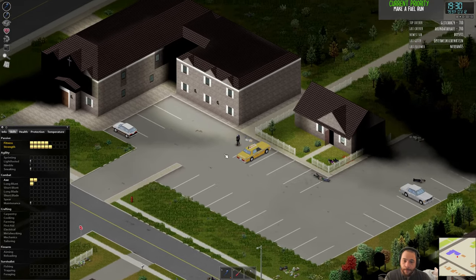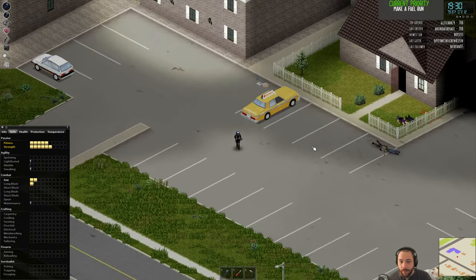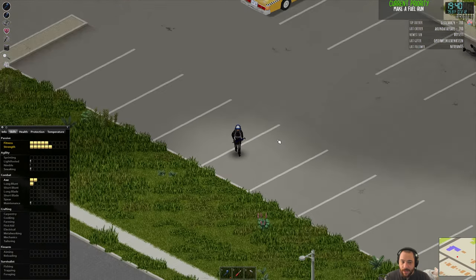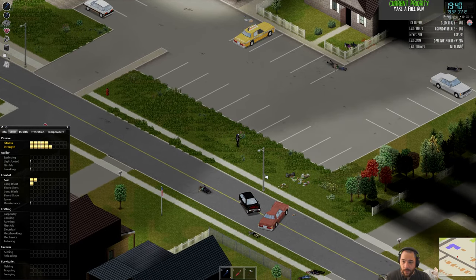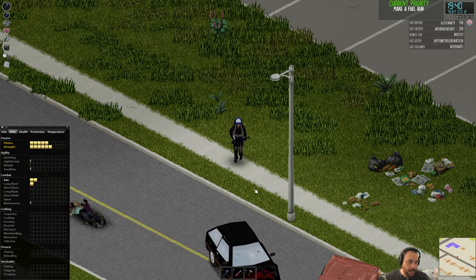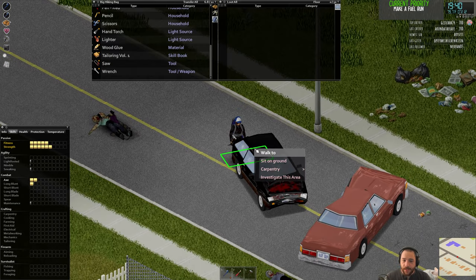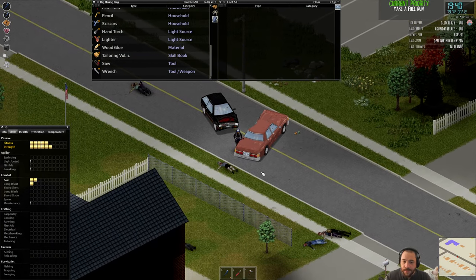So if you find a better vehicle out there — it's in better shape, it has better stats, but it has no gas, you just have the keys — having a gas can on hand is essential for that as well. We are headed directly to the south to pick up as many gas cans as we can. Gas cans are a very needed thing to have once the power goes out.